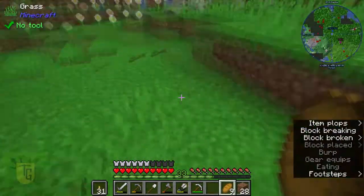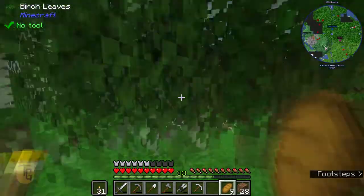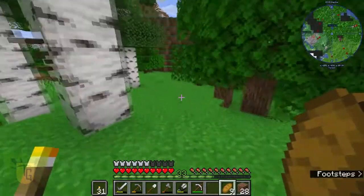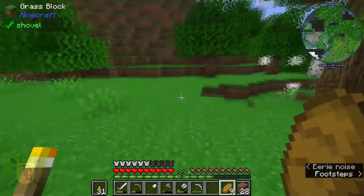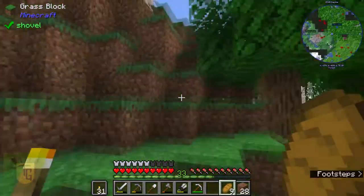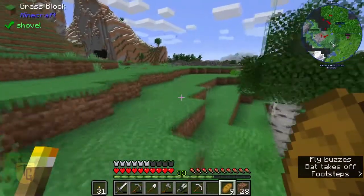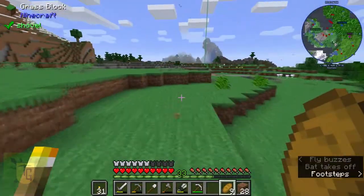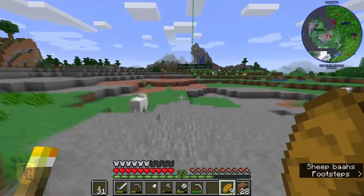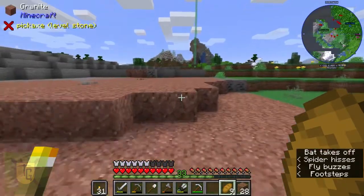I might even be able to trade with that wandering trader when he comes around. What else did I find? It's not of much use as far as I know, but it's definitely very pretty. I guess you probably need silk touch to make use of it. It's glowcellium — I found a bunch of glowcellium over here.